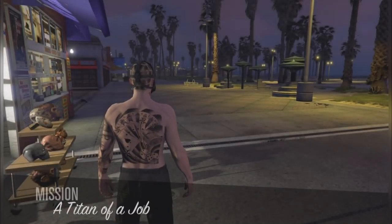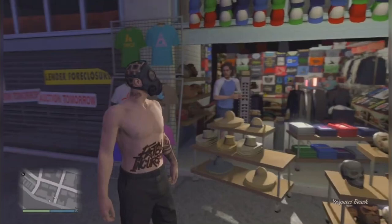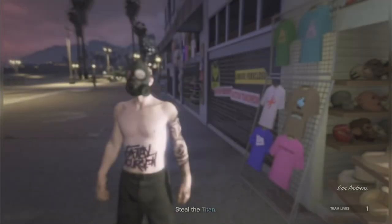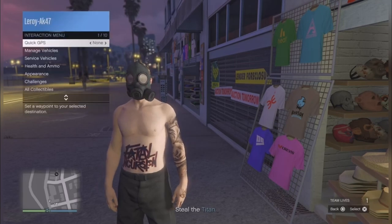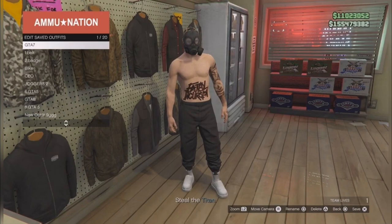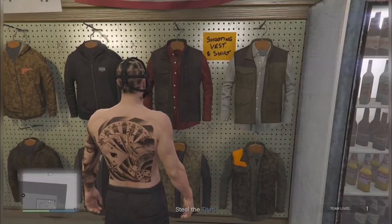Then start the mission 'Titan of a Job' again. Once you're here, make sure your character does not have the vest on and has the gas mask. From there, go to the gun store and save this outfit in the first slot. Then quit the mission through your phone.